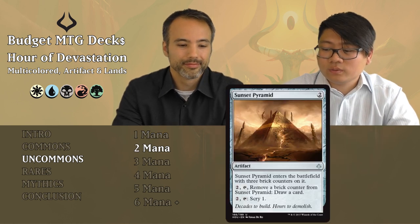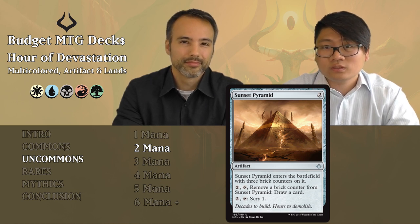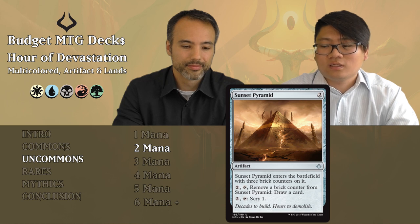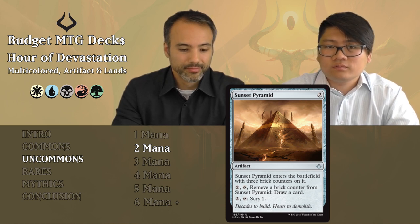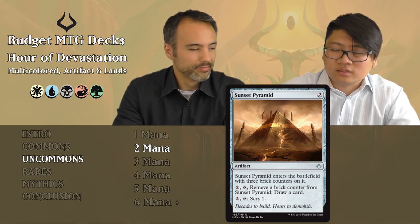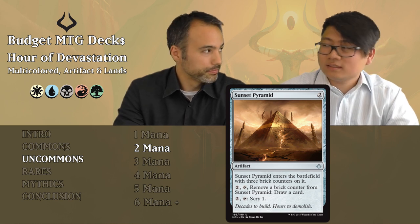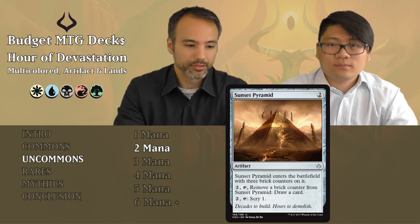Sunset Pyramid: two mana artifact, enters with three brick counters. For two mana and tap, remove a brick counter to scry one. When you're out of brick counters, pay two mana to tap and scry one again. So eight mana total for three scry effects, plus you have to pay two to get it on the battlefield to begin with — that's not enough. Don't do that.